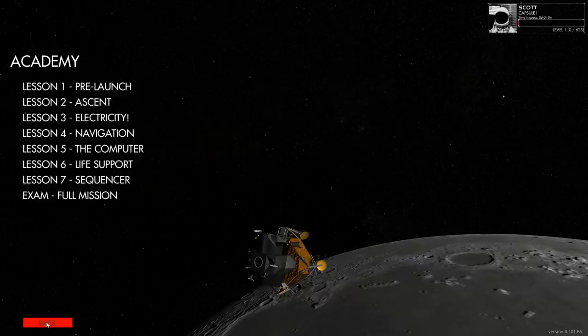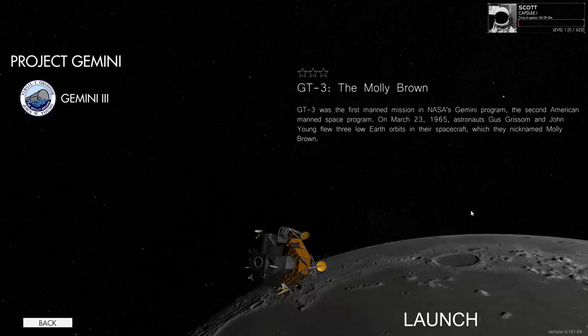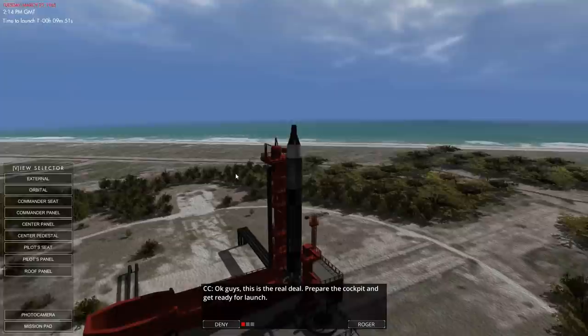We have all these various missions here from various spacecraft — Gemini, Apollo. What we're going to look at here is GT3, the Molly Brown. GT3 was the first manned mission in NASA's Gemini program, the second American manned space program — 1965, Gus Grissom and John Young flying around the Earth, launched by a Titan rocket.